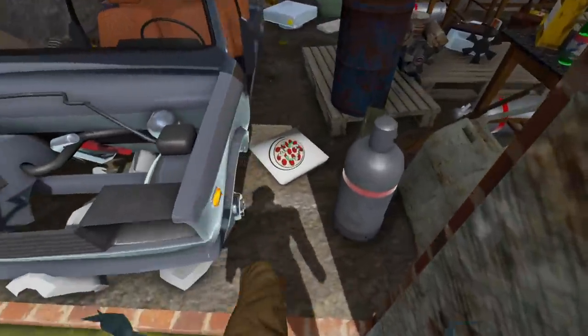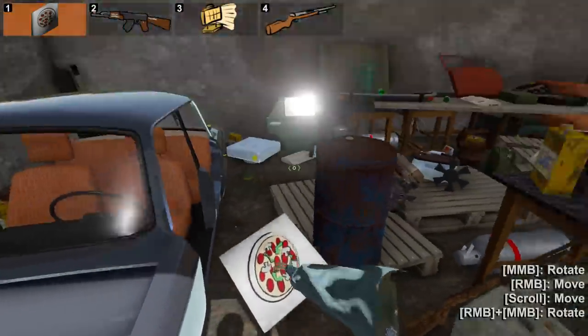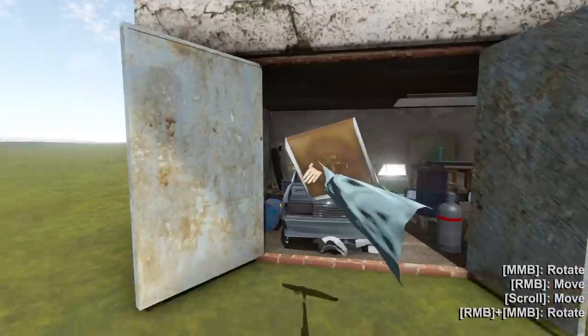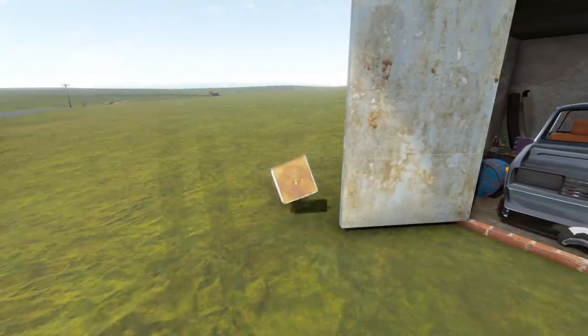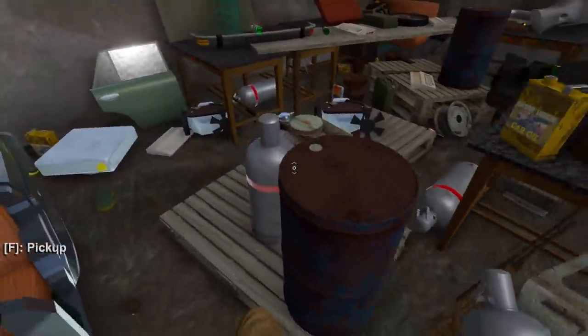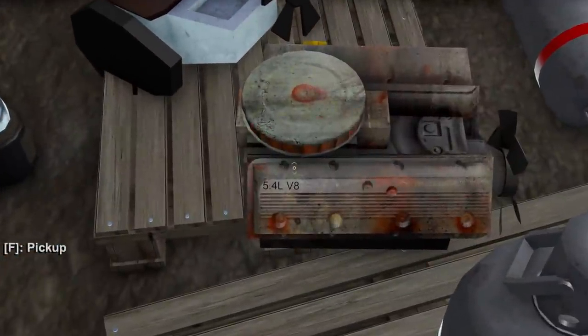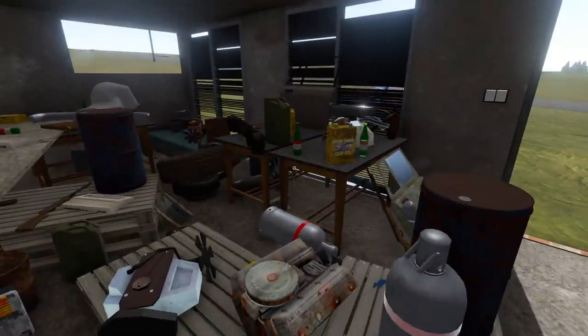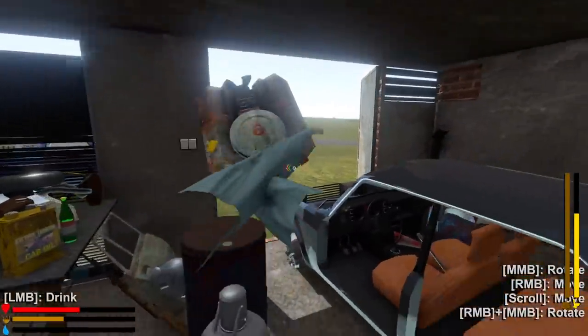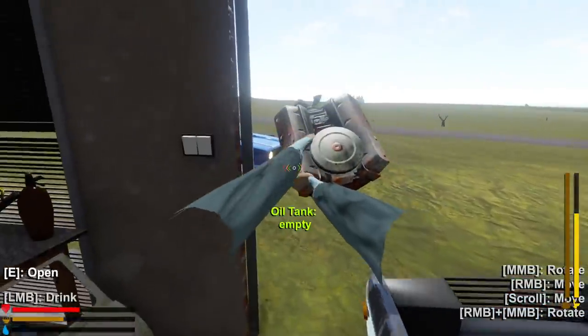Oh wow, look — a pizza dude! That's perfect, that is definitely something good. Oh, it's empty — it's just a pizza box. Man, who does that? Let's see what's in here. Oh, you've got to be kidding me — I found another one. Okay, I haven't found any of these motors and all of a sudden the game's like — here, you have a V8, and then you're gonna have another V8.